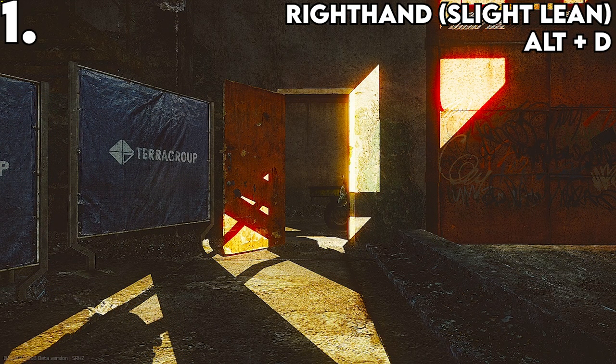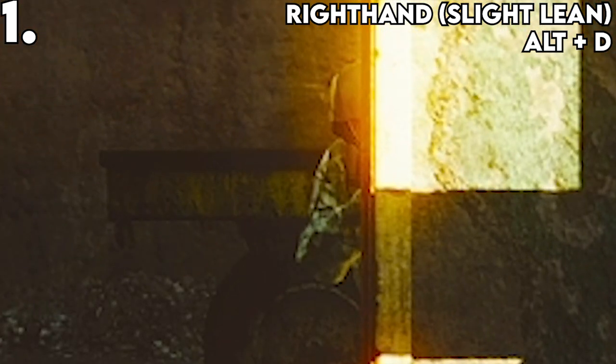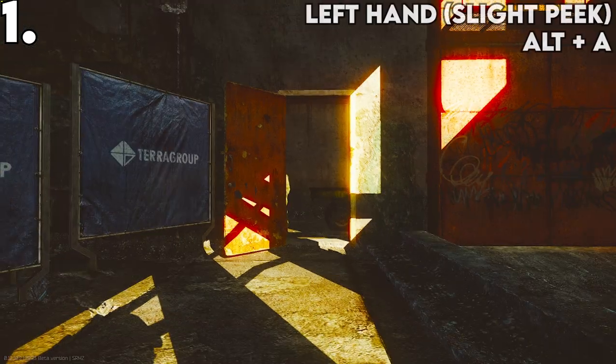Lastly, we have slight leaning. This is one of the strongest peeks in the game, as you can control how far your character moves when leaning. As shown by these examples, you can see the difference between right hand and left hand peeks.